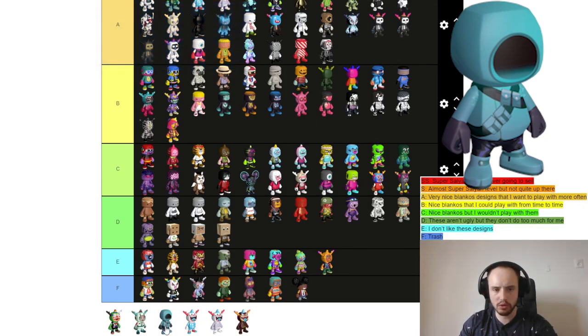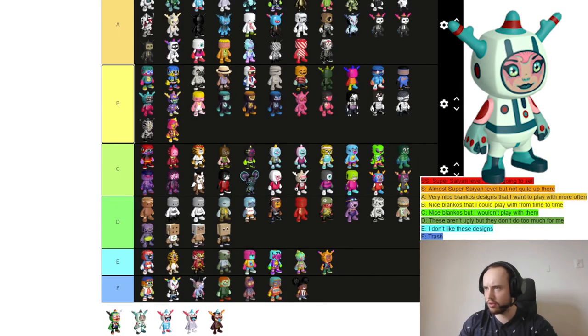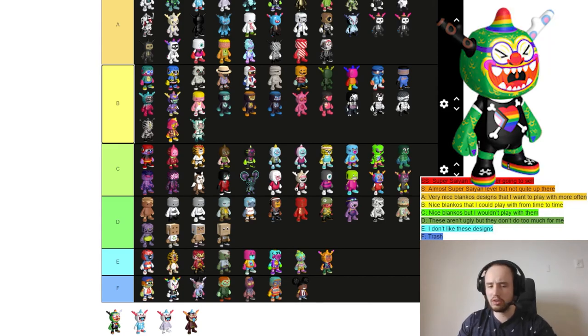We have three Blankos left. First is Sorrel Visage — I think this is a really cool Blanko to look at and I'm putting it in S tier. Space Girl — I'd play with it from time to time. The last one is Pride Dragon — this is not my favorite but it's not ugly either, so I'm putting it in D tier.